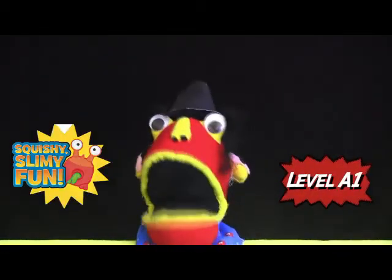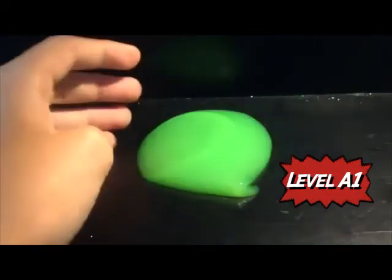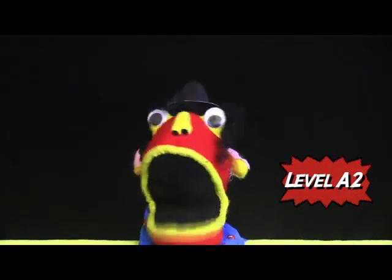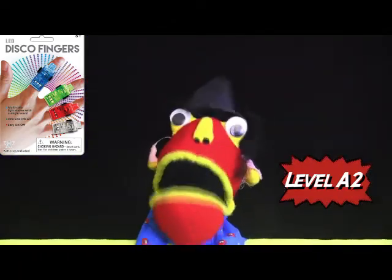At level A1, you get this can of paint slime — that's right, it's slime in a can and you can slime stuff with it. At level A2, you get the slime plus these disco fingers: you put them on your fingers and they light up — woo woo woo, check this out!